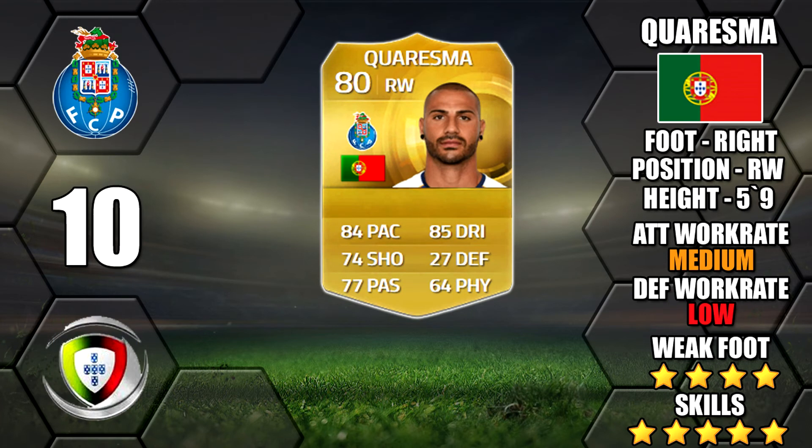Next up we've got Quaresma, who finally makes his return. After a long wait he's back in Ultimate Team with FC Porto. He's got his 4 star weak foot and medium/low work rates — not too bad on the right wing. There are a lot of great options in the Liga Portuguesa this year. Looking forward to using that outside of the foot shot with Quaresma.